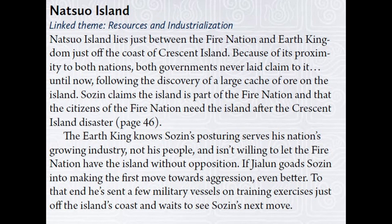At number 8, an Earth Kingdom and Fire Nation feud over Natsuo Island. The island sits right between the Fire Nation and the Earth Kingdom, near Crescent Island, which Roku has destroyed, affecting the surrounding area. Neither government has ever laid claim to Natsuo Island, but now everyone knows there's a large cache of ore there. Jialun wants to stop Sozin from getting it, but there's a standoff — whoever invades first will look terrible, and each side wants to be second to justifiably take the land back. Political tension pre-war between fire and earth.